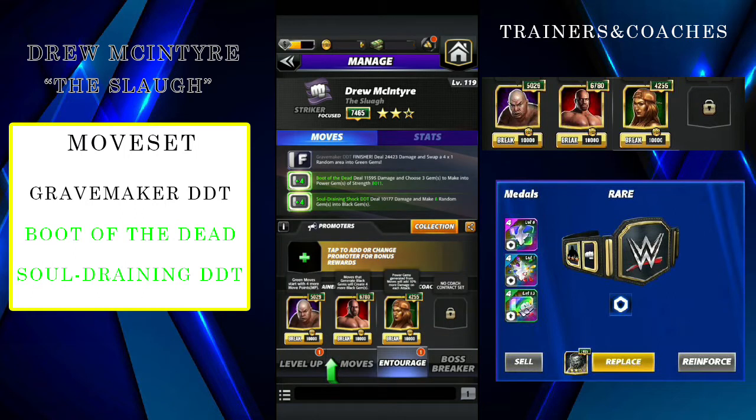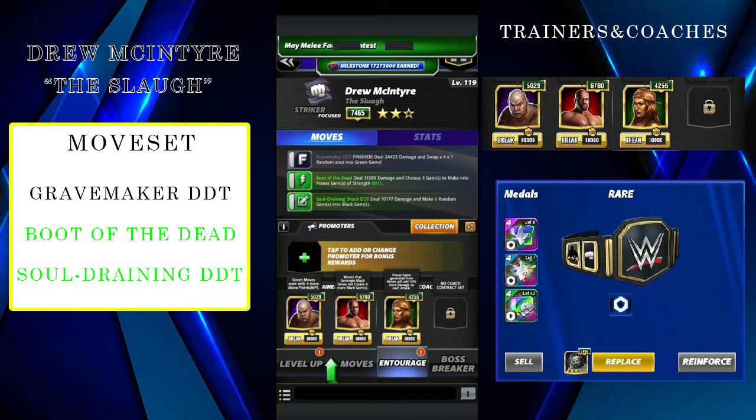For trainers: Joe Stu to start with more greens and Titus O'Neil to create more blacks. You can also use Authority Triple H to create 4 power gems, but there's no point because you have to recycle your moveset. The Soul Draining Shock DDT makes 4 random black gems and there's a low chance they'll match. If it was a choose move I'd definitely use Triple H Authority instead of Titus O'Neil, but since it's random I have to use Titus O'Neil.